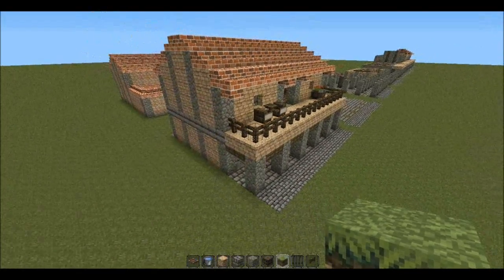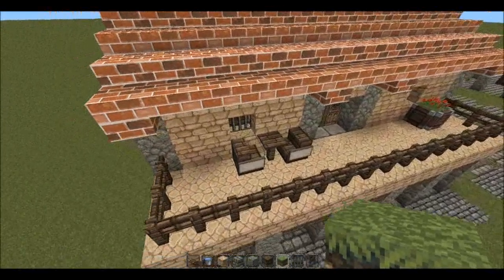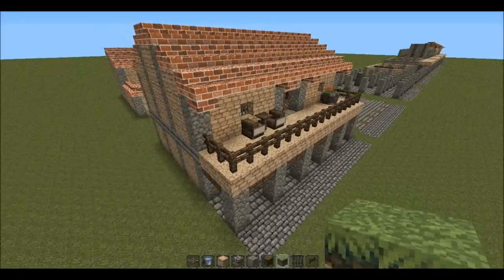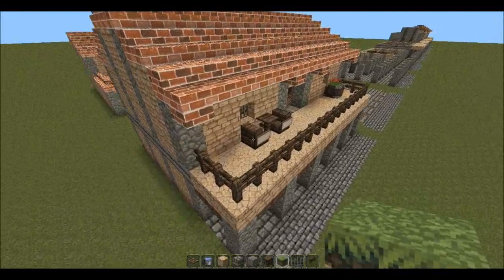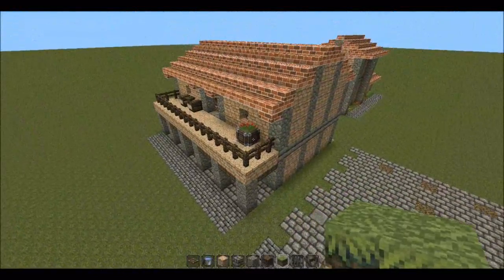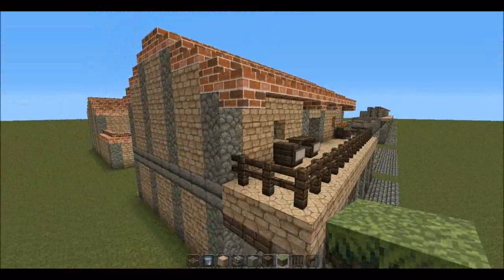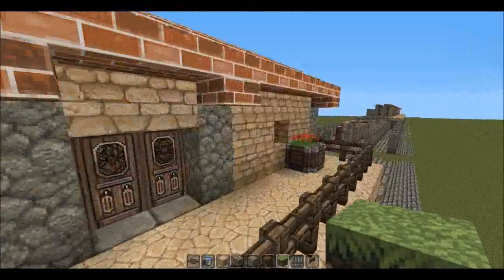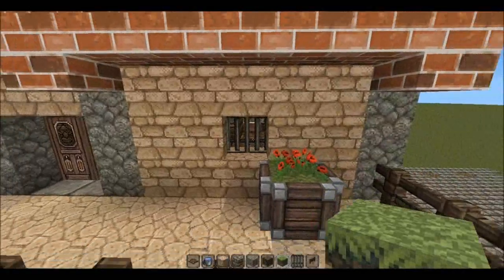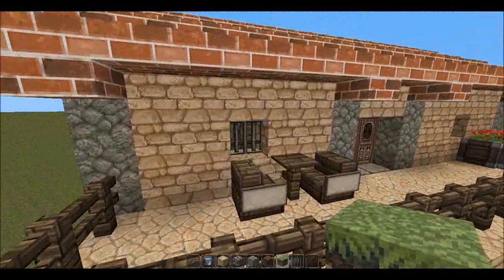Hello everyone and welcome to my Minecraft tutorial. This is season 2 episode 1, and in this second season we're going to be talking about Roman architecture, as per the couple of dozen people who requested it. Basically this entire series is going to be — I'll say classical just to play it safe. It'll be mostly Roman but there will be some Greek styles thrown in, so I'll call it classical architecture.